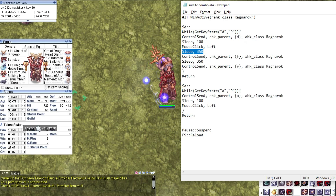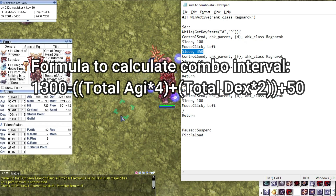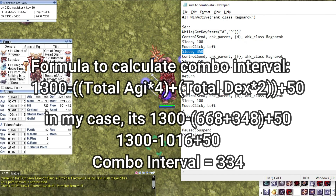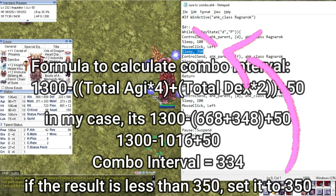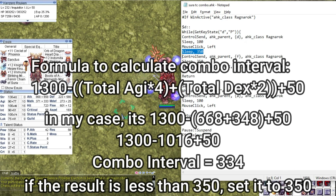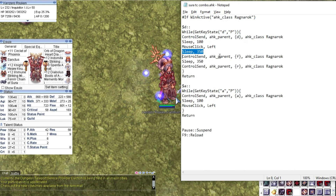The formula for this interval is shown here. Looking at the formula, we can clearly see that AGI and DEX are the two important variables. In my case, here will be the result. However, if the combo interval is less than 350, you will need to set it to 350. If you have less stats but want to execute the combo, just change the sleep interval in the script. After finding out the interval, set the following skills like how we did the previous skill chain.